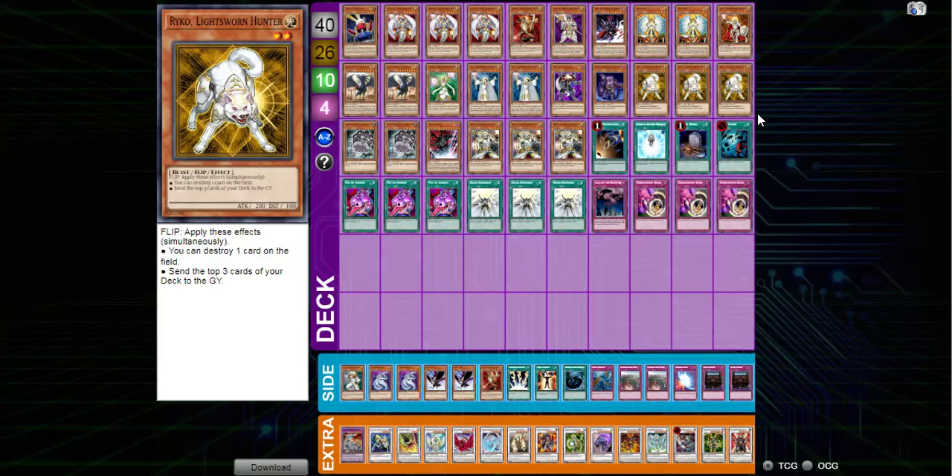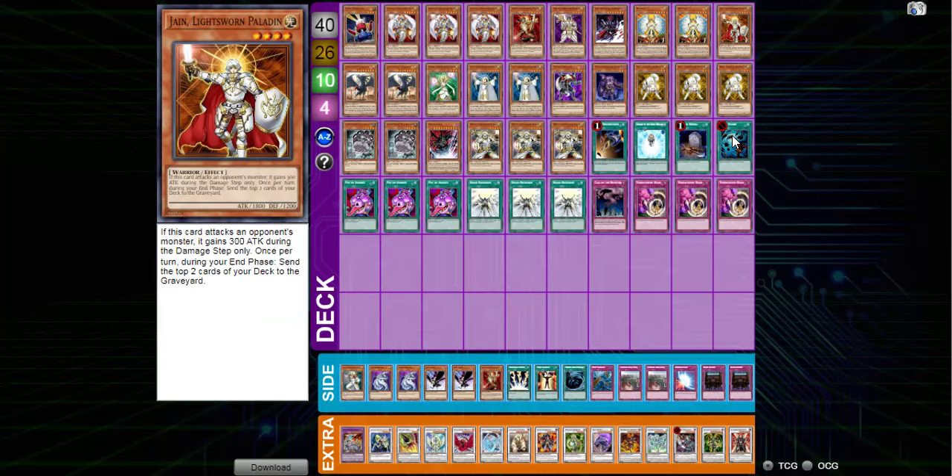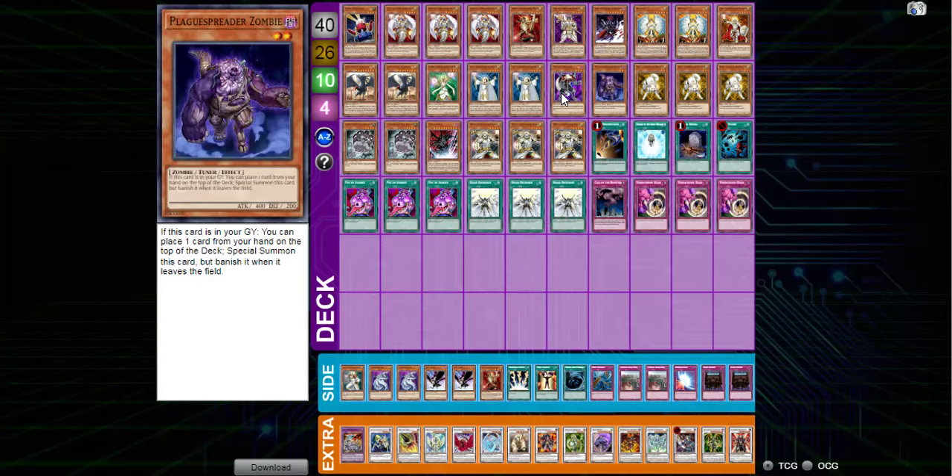I pulled a Judgment Dragon from my first booster box and then pulled one from a booster pack every weekend for the next three weekends. Nobody had that stuff at the time, so I figured let me play this. After failing at my Exodia variant I just played the real deck. It was my first competitive deck and I got very attached to it. Spin to win is generally fun for me — I tried it in Goat, tried Reasoning Turbo and absolutely hated it, so Lightsworn it was.